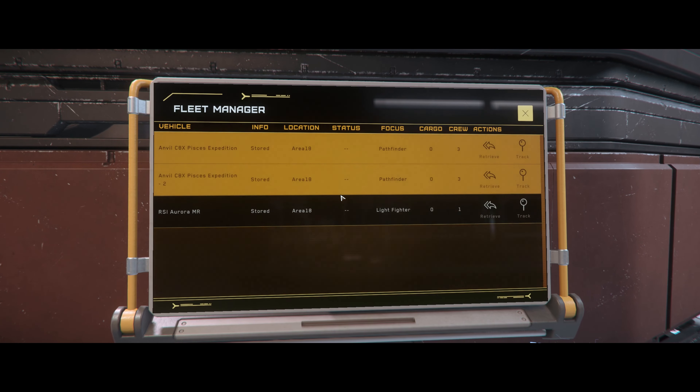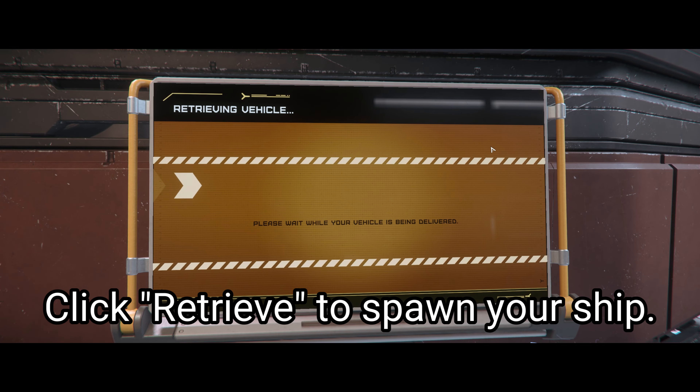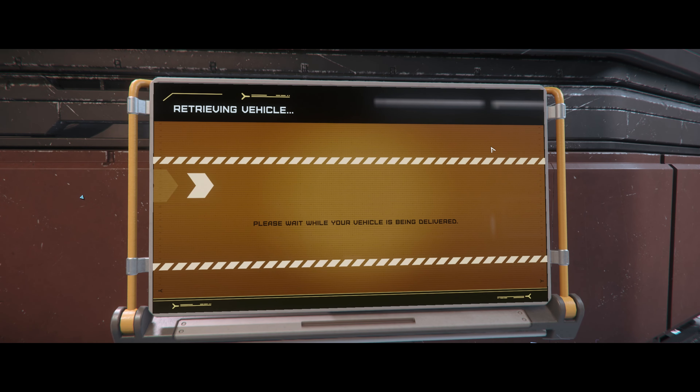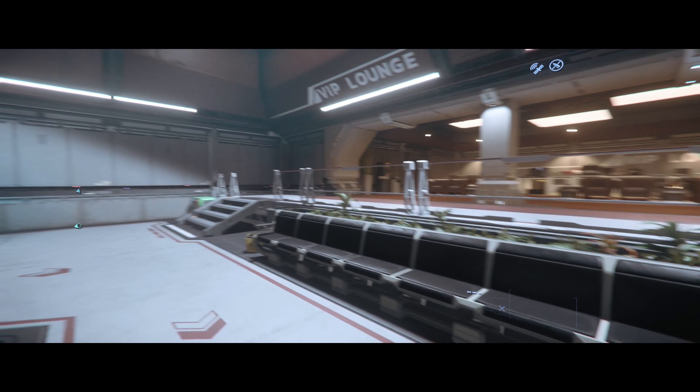So we need to spawn our ship. Interact with the ASOP terminal and select your ship. I'm going to use my C8X Pisces by Anvil. To retrieve it, just click Retrieve and it will spawn the ship for you. Take note of the hangar that it spawns in — you're going to need this when you get to the elevator.